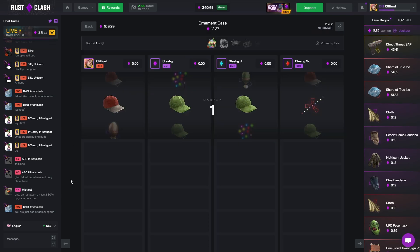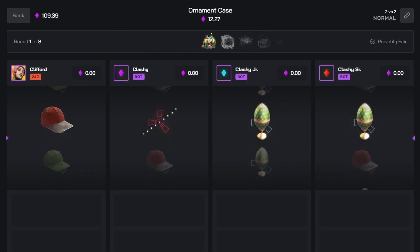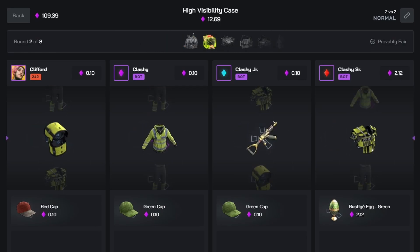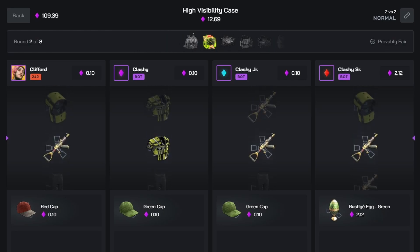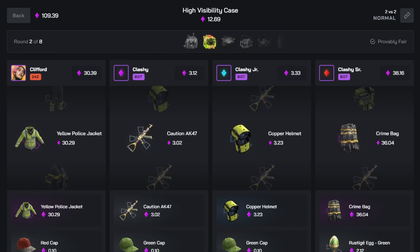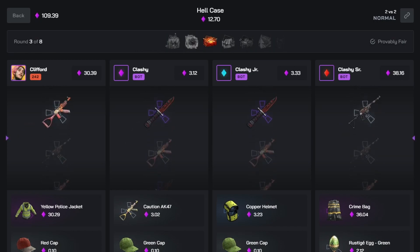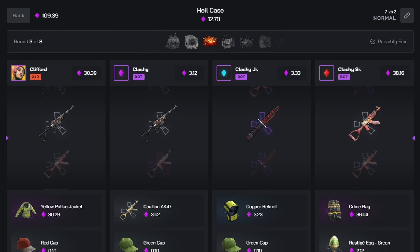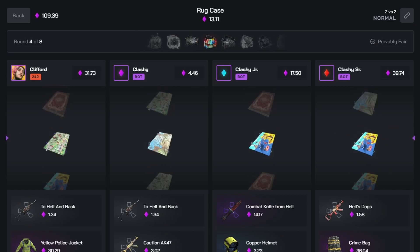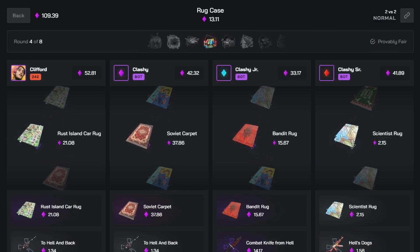I don't like going to the super cheap cases like the 30 cent ones because nothing's really going to happen there. On a new site I don't really go down to them. The 10 to 20 dollar cases - even the seven dollar cases - the camo case I absolutely love. That is a nutty spinner, mainly that fire jacket. That's quite a mad spin for that case. We're currently losing by quite a decent amount, we need to basically hit an extra rug. Going down - that's literally perfect, back in the lead.